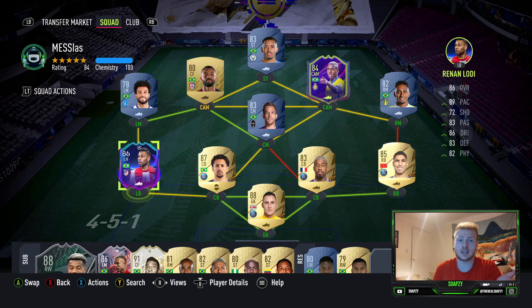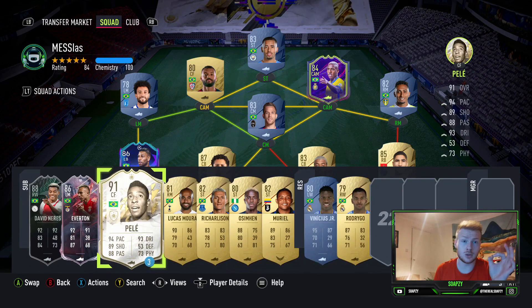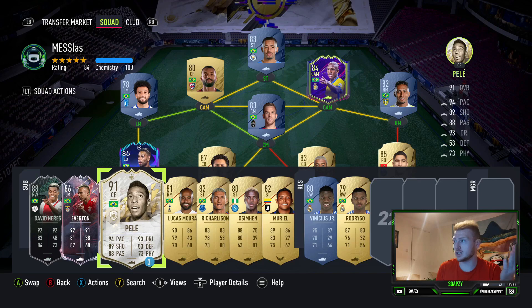In terms of defence, I've simply linked into the best defence I have for this objective, so basically just build out your own back four. The only requirement of being one loan player means that you can use Pelé if you've got him from that newsletter sign-up. If you have him, I would use him — maybe convert him to a CAM even. Pelé is a great option to have up front to get those 15 goals.